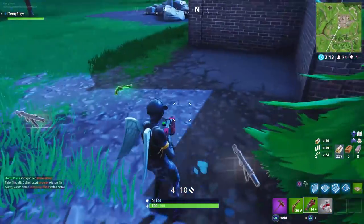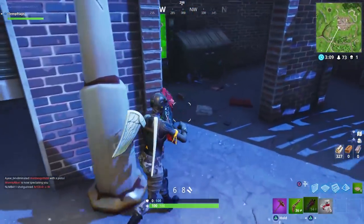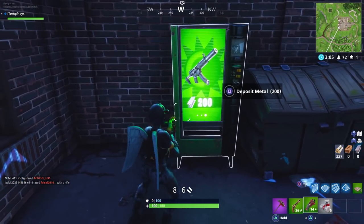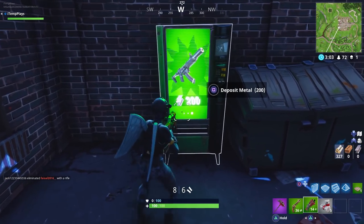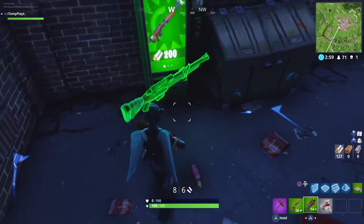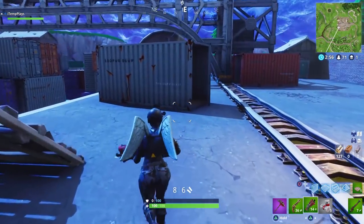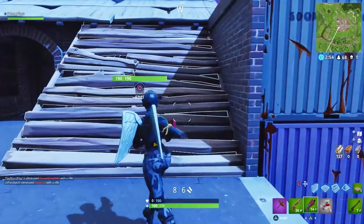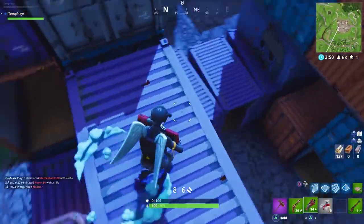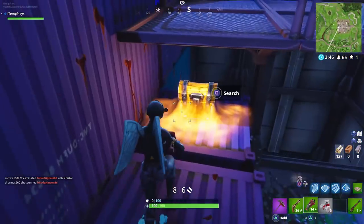The way these vending machines work is they spawn in with a random rarity assigned to them. So it could be a rare vending machine, which is the blue rarity, and everything you can buy from it is going to be blue - like a blue tactical shotgun or a blue scoped assault rifle. Those from the blue category are going to cost 300 materials. It doesn't matter if it's wood, brick, or metal - it's going to cost 300. Every layer above that costs an extra 100 materials, so once you get to legendary, items like a legendary scar or legendary RPG are going to cost 500 materials.